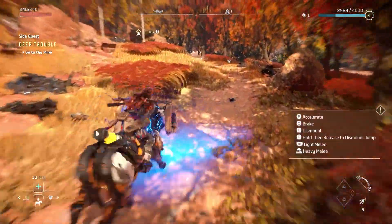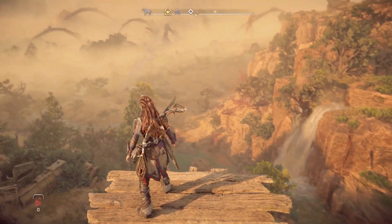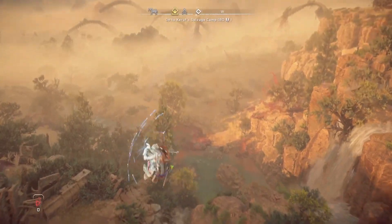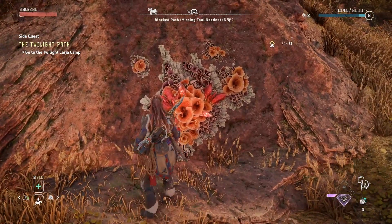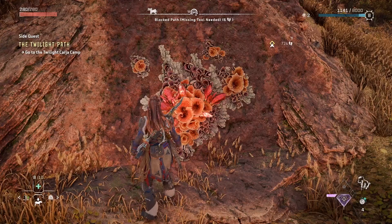Explore, but not too much in the early stages. Aloy will unlock tools later on into the story, like the shield wing, that will allow you to access areas that may be blocked. You'll come across plenty of blocked paths, so just know that later down the line in the main story, these areas will become available to you.